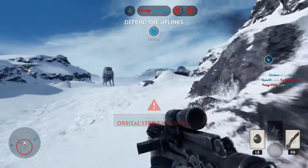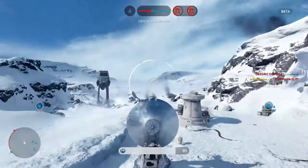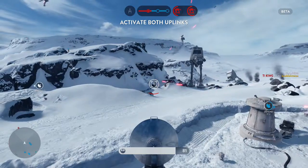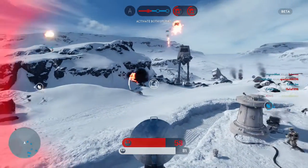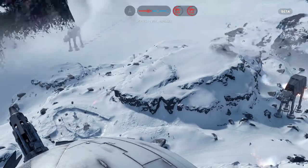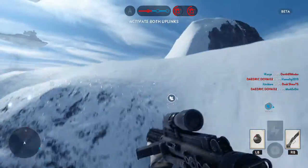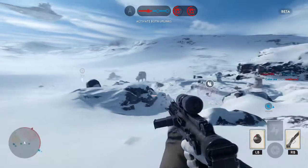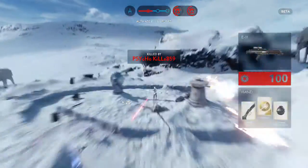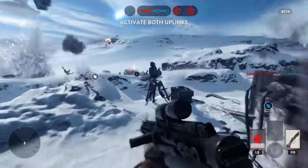You can also get into AT-STs — the smaller two-legged vehicles — and walk around, though they're pretty slow. I was only in about two of those the whole beta and got destroyed immediately the first time. Then there are the giant AT-ATs, and I actually have a Lego set of those. You can go into the head and start shooting people — I once jumped in and killed so many people; it was so much fun.